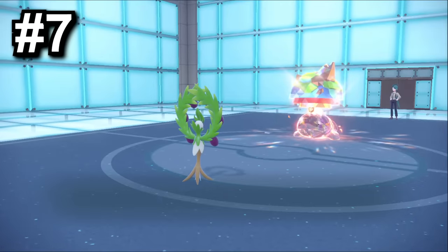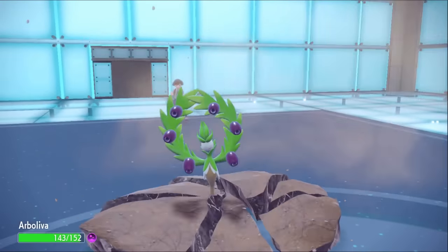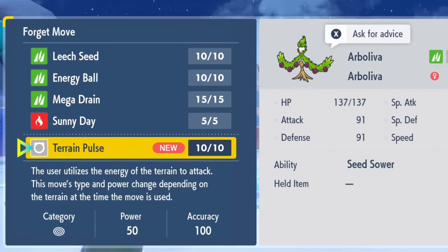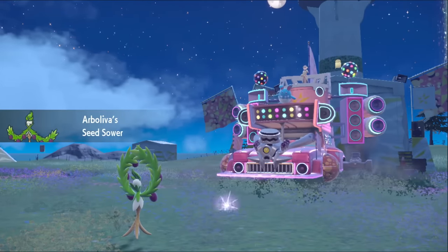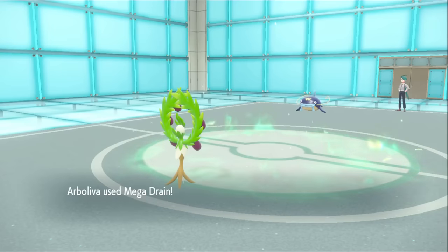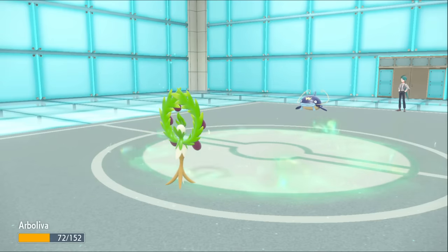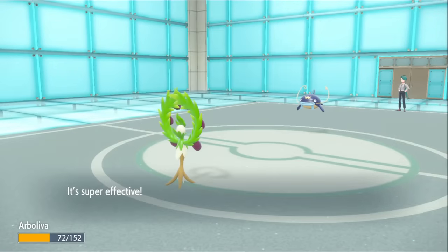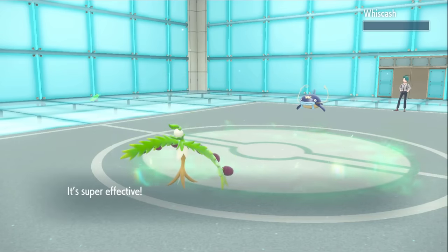Up next, we have Arboliva. Personally, this is the Pokemon I've had the most fun with so far, and it's really good — useful through a whole playthrough. It's got the ability Seed Sower, which activates Grassy Terrain when it's hit by an attack. At level 46, it gets the move Terrain Pulse. With no Terrain, this is a 50-damage Normal move, but because there's a Terrain out, the move becomes Grass and rises to 100 base power. Then the effects of Grassy Terrain apply, so the Grass move gets a 50% additional increase in damage, and Arboliva's same-type attack bonus raises it another 50% — and that's before super effective and Terastalizing. It's also got great bulk, and Grassy Terrain heals it every turn, so it's really good at going out there, staying alive, and killing Pokemon.